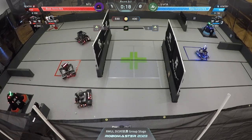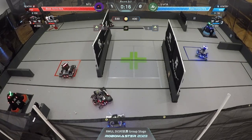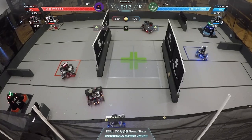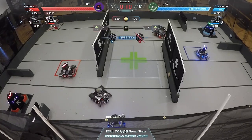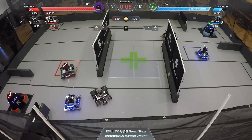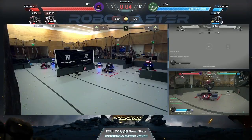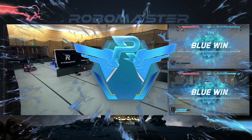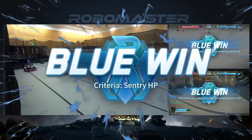I think both teams are misplaying here. With 19 seconds left, the NYU hero should be rushing the sentry and Alberta should just be defending — they can't out-damage a hero, they just have to get in the way. 10 seconds left to go. He's able to get a kill but it's not going to be able to catch up. It might not matter if the hero can't actually get shots off. Does not — Alberta takes the win.